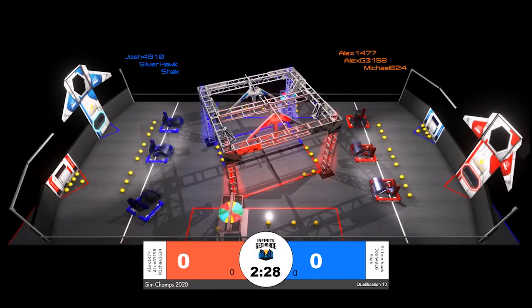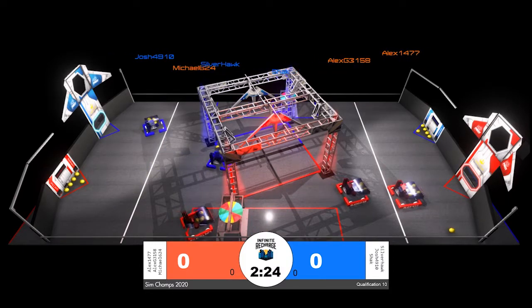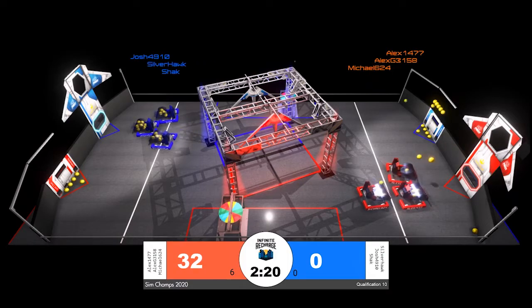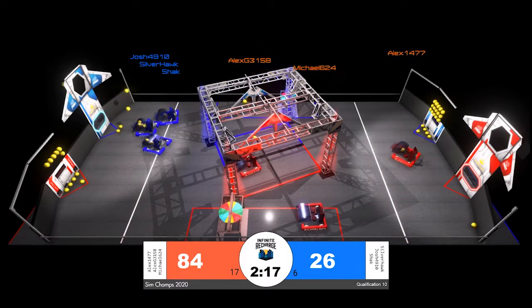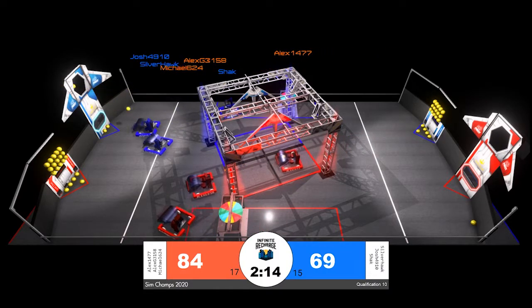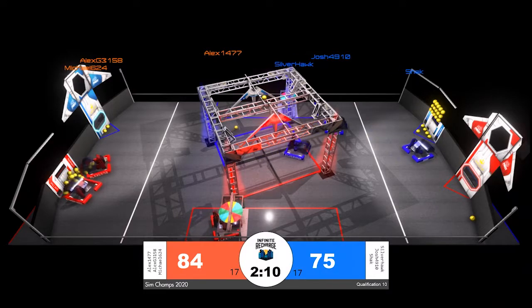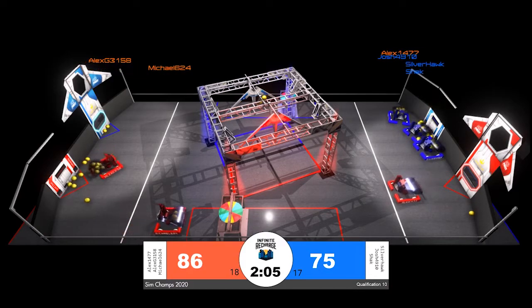Here comes our countdown, match 10 underway as all six of our robots begin on the initiation line. We're seeing on both alliances one robot going for all of the power cells on the initiation line. That was Alex1477 for the red alliance and Josh4910 for blue. We got immediate firing into the outer port as we exit our autonomous period with a nine point red alliance lead.